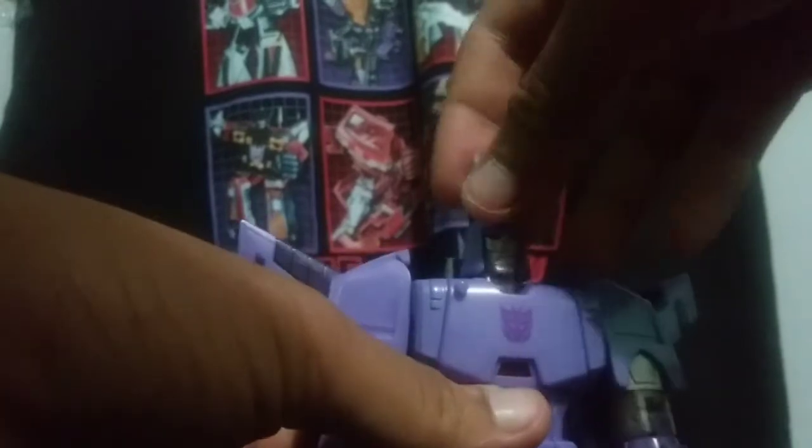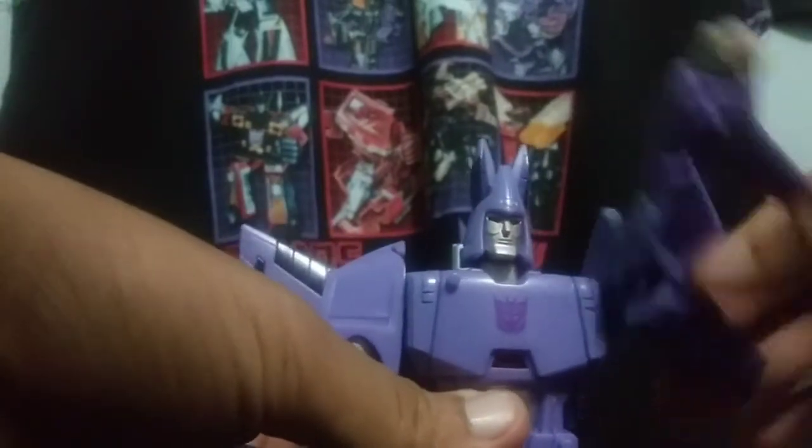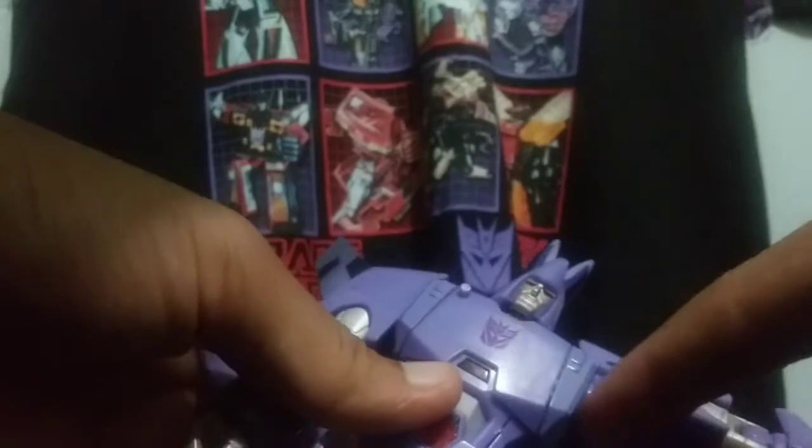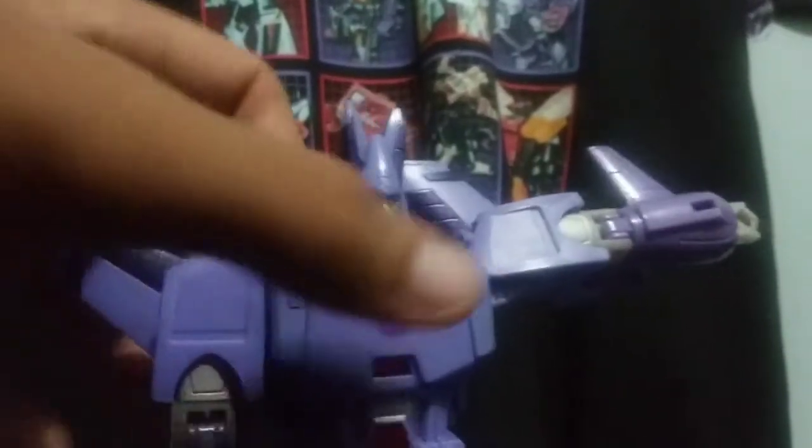Articulation wise: the head can rotate the full 360 — I guess it's on a ball joint. It can look up this far and down this far. The neck itself is on a hinge joint, so good range of motion there. Arms can do the full 360, they can go in and out. What I do like is that they sculpted the interior of the arm so it's not just a clean cut, which is an issue with some figures that have outward movement for their arms.